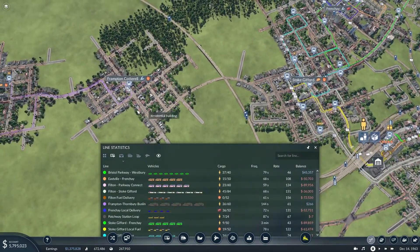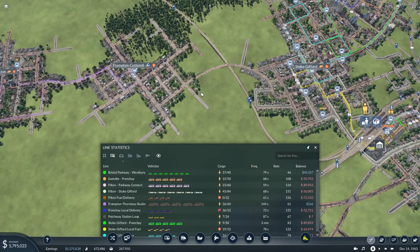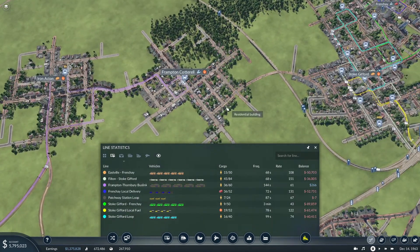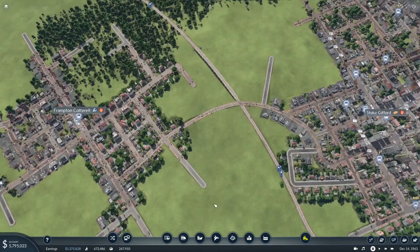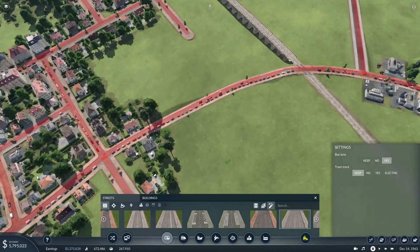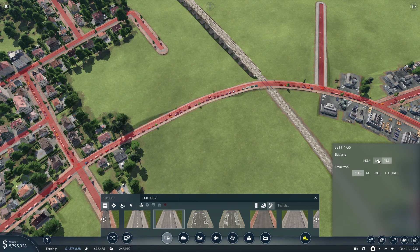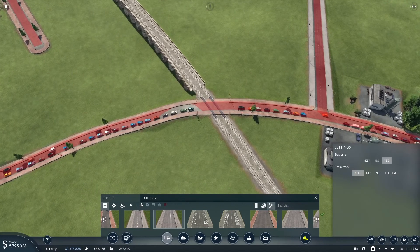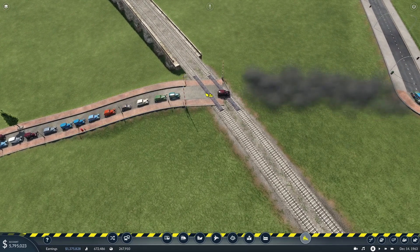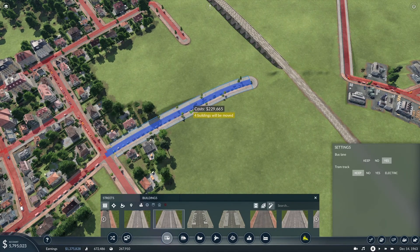We have some limited loops and routes in Frampton Cottrell and Stoke Gifford and then on into Bristol Centre, but we have nothing between these. And obviously these towns have grown a little bit since we put those first lines in, so I think that will be a good first step. So let's get some road in here. We'll make it town road, I think. We'll use asymmetric again — I'm assuming that's cheaper. What do you mean construction not possible? Is that because of that crossing? Let's get rid of you.